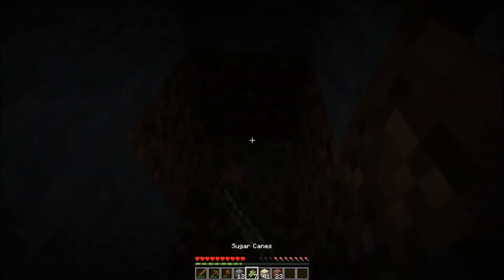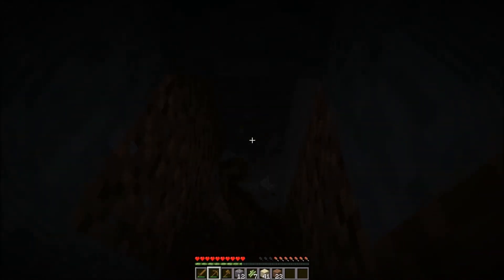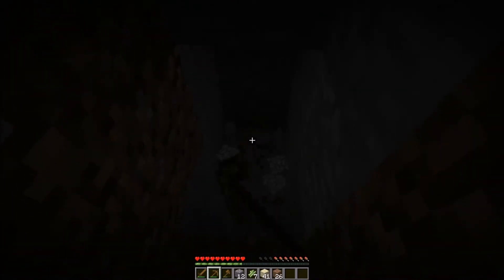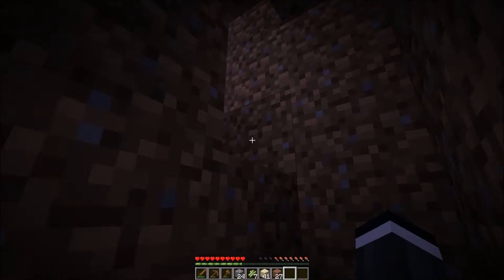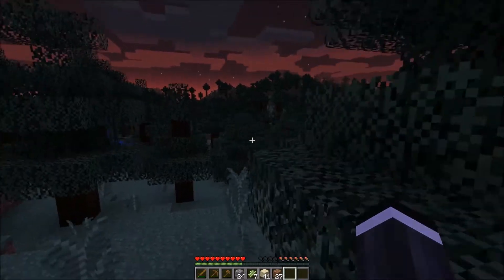If you do not find coal, there's a secondary way to make it — there's coal and then there's charcoal. Charcoal is like the substitute version of coal. I don't actually see any coal here, but it's not a big deal because there's another way to make charcoal which is the same exact thing. It is now dark — it is night — and monsters will start to spawn soon.